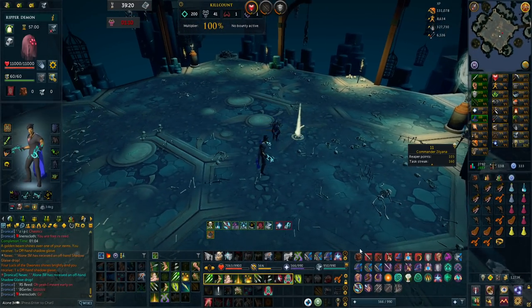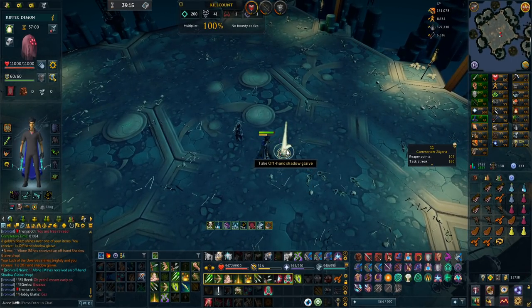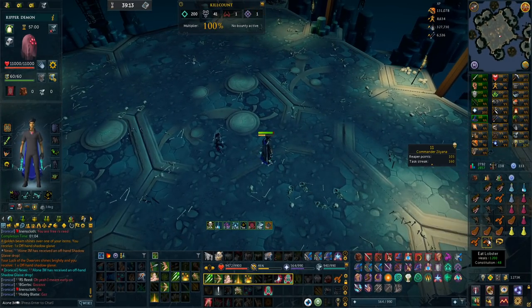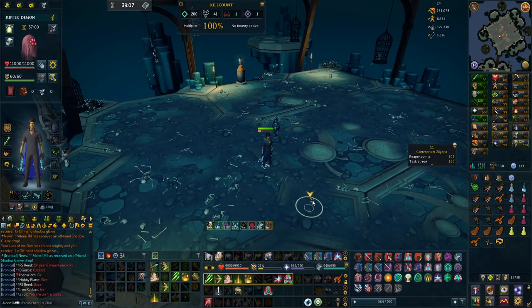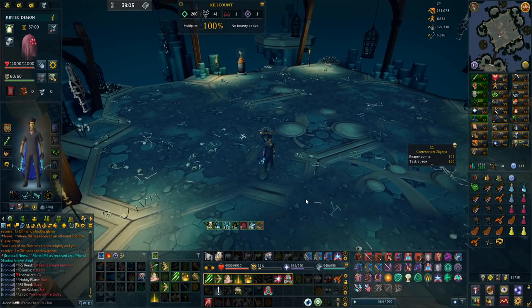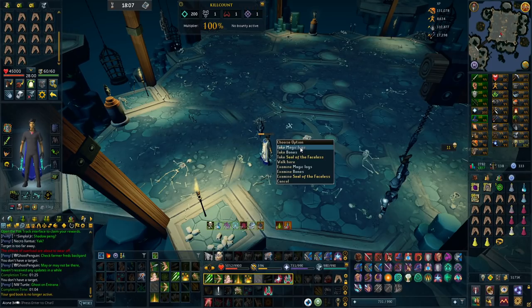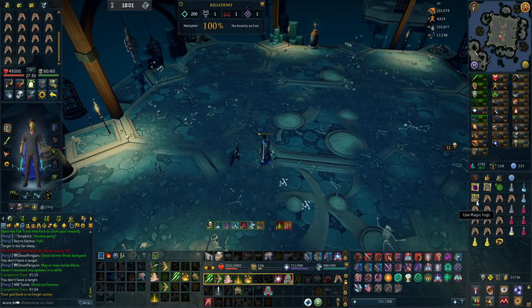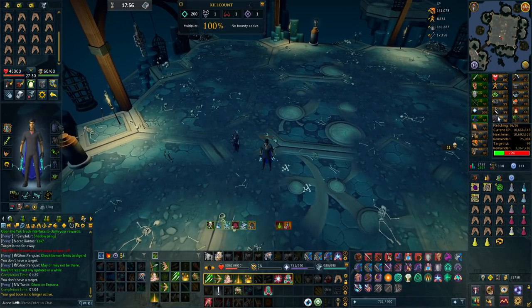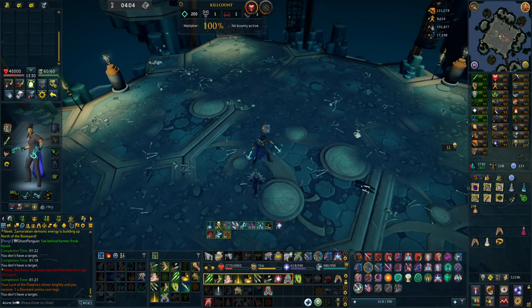Starting off the video strong with an offhand shadow glaive - that's now two of those. I'm doing this for chroming components; the shadow components from that will be four, I need one more and I can actually do another attempt at the chroming four perk. Even if I go super dry on these items to get the components I need for chroming four, it's actually really nice supplies for my iron man - getting so many raw sharks and magic logs, which I'll turn into arrow shafts and then buy broad bolts for 99 fletching.